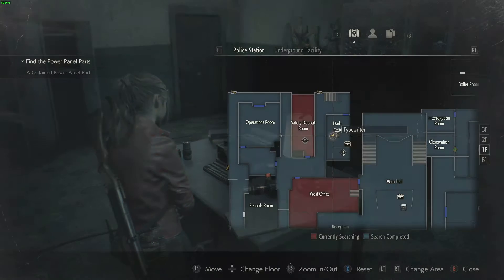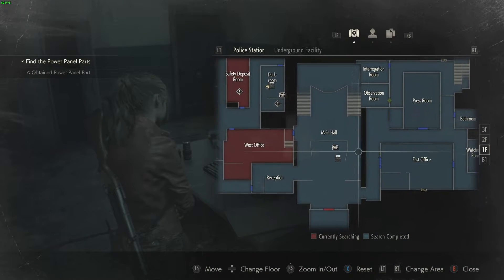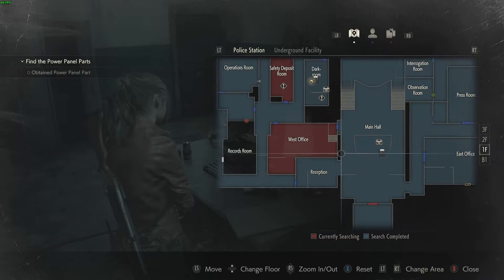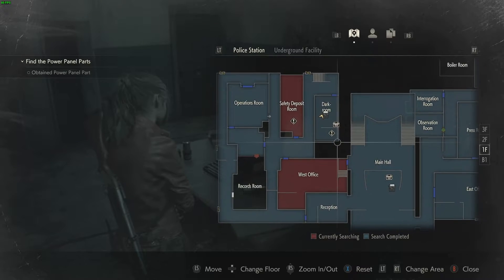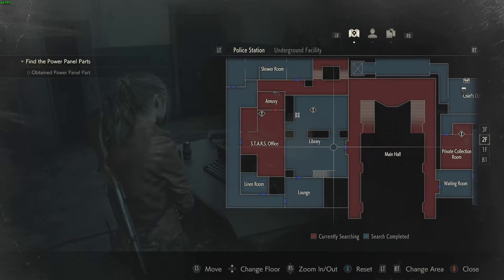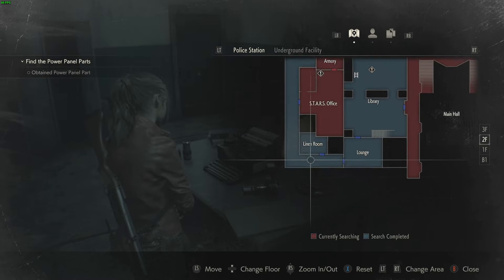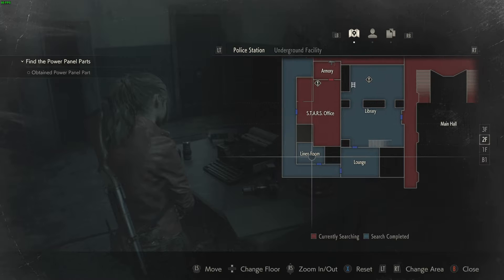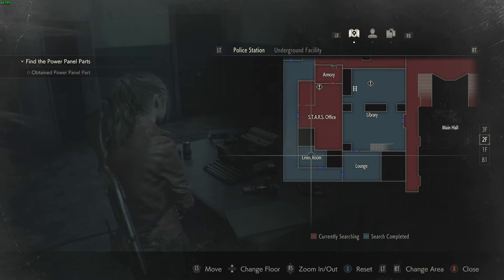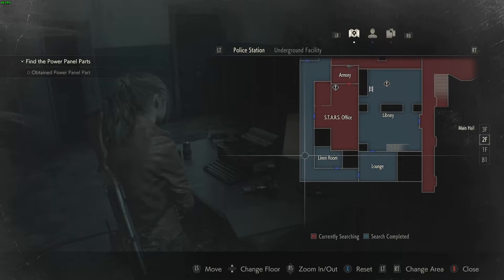We're going to the storage room, which is basically here. What I did was some running here to lose Mr. X, then went all the way up through the library, then into the linen room to get the second part needed for the storage room, where you can get the other weapon. There's a licker here as well so I had to walk slowly.